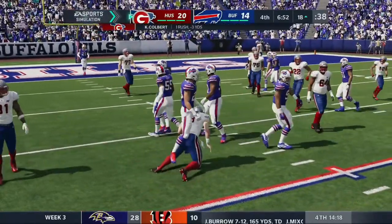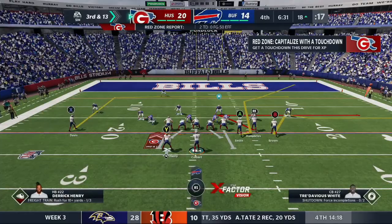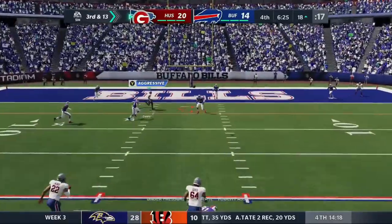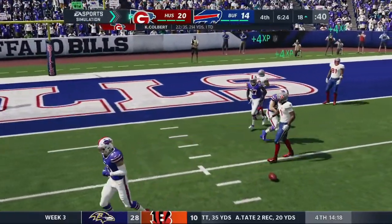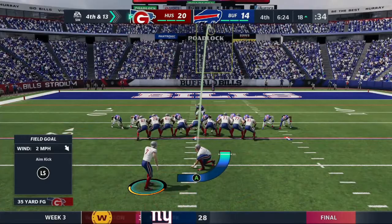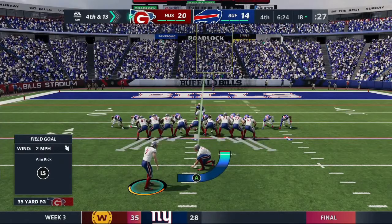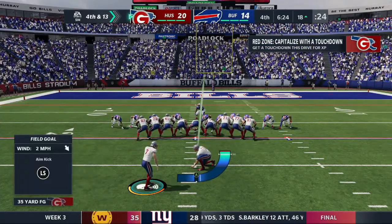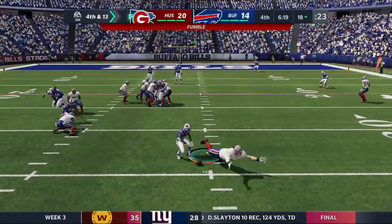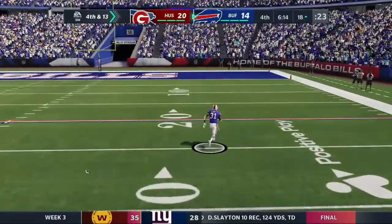I went down with a slide because I did not want to fumble. Third and 13 - I'm throwing away this wonderful field position but I'm okay with a field goal here. That should have been an interception but we got bailed out. A wise man would go for the field goal, but our motto 'big balls' says go for a fake - and they read it. They read the fake and return a fumble for a touchdown.